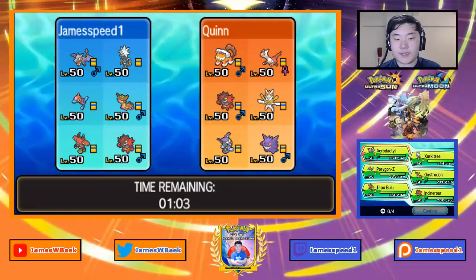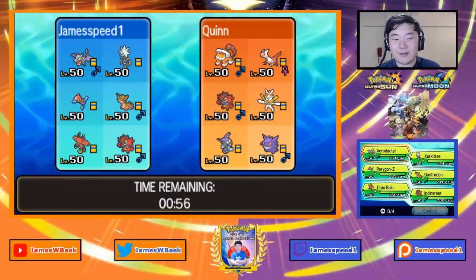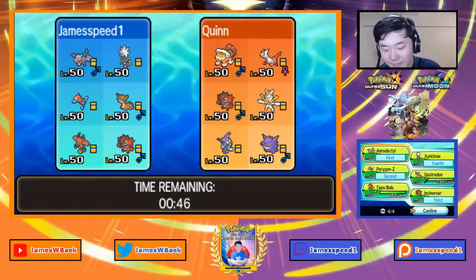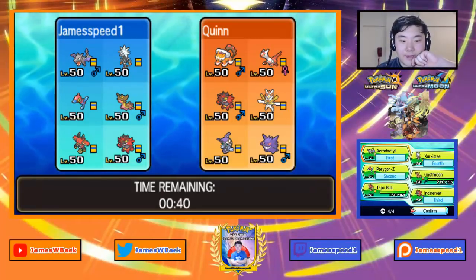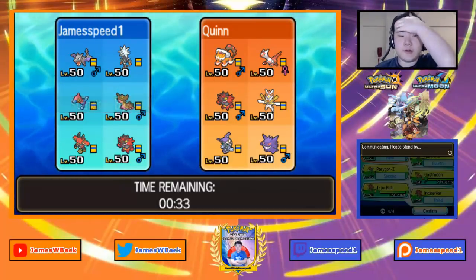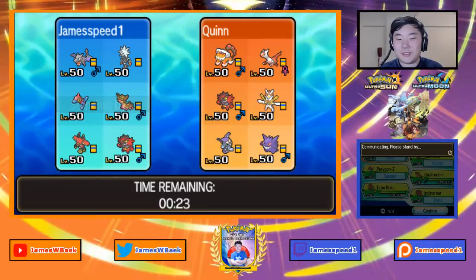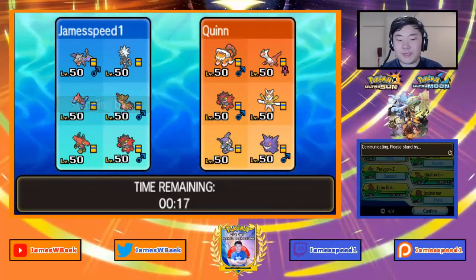I can pretty much KO everything except Tapu Fini and Incineroar, but I can check Incineroar with my Aerodactyl. I'm going to lead Aerodactyl and Porygon-Z with Incineroar and Xurkitree in the back — Xurkitree can work as a backup sweeper against this team. The elite combination I'd be most scared of is Latias-Kartana because of the Tailwind option, but if I get one Sky Drop off I feel pretty good.